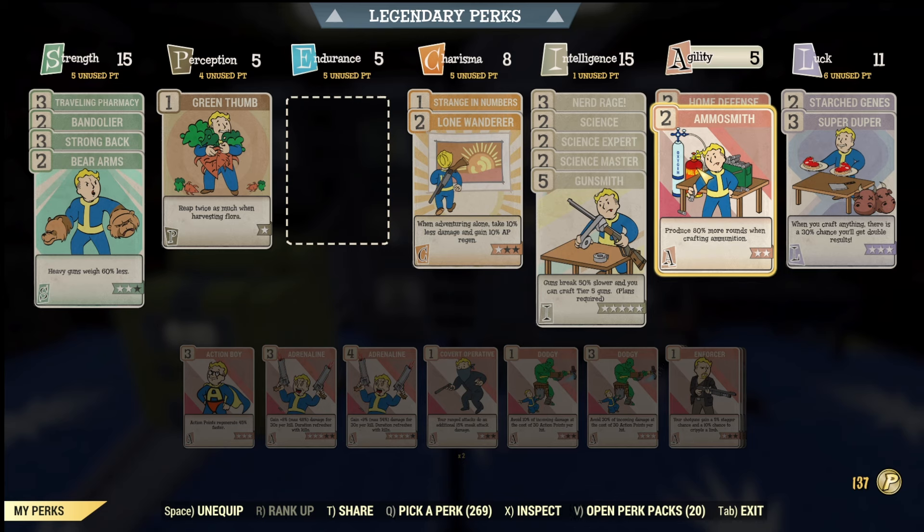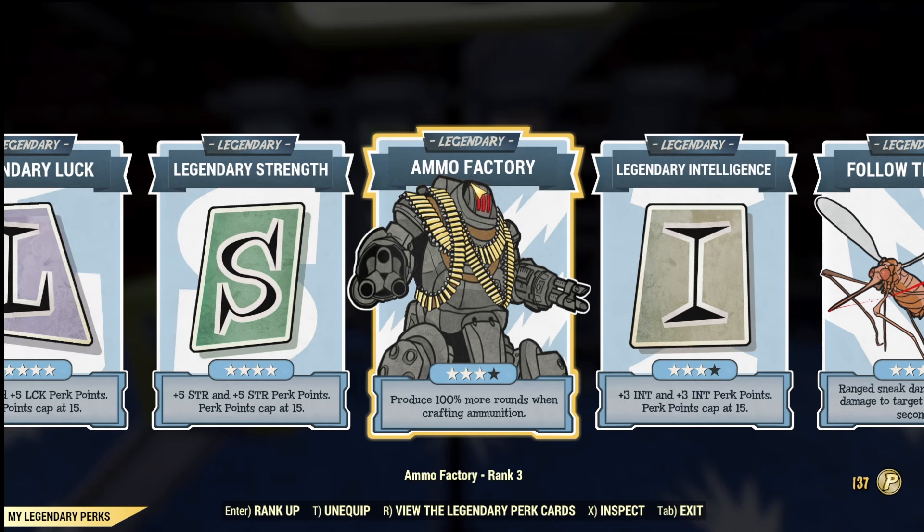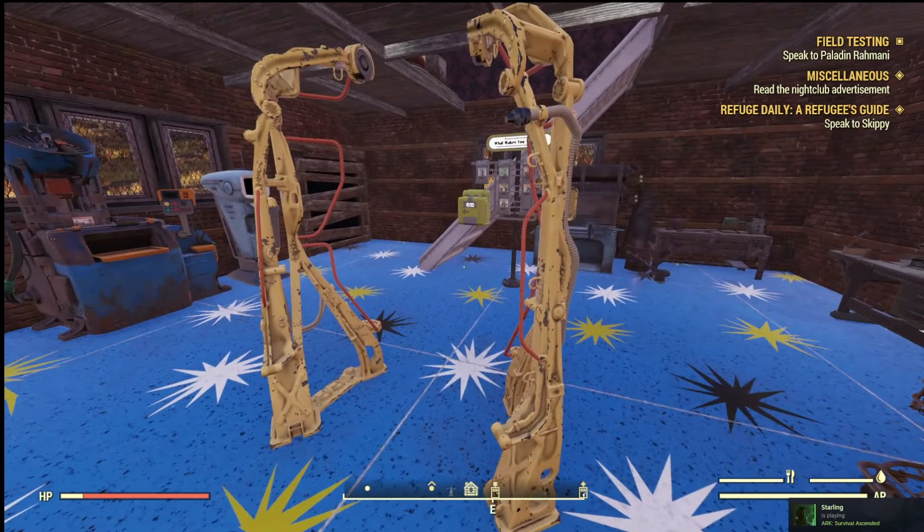The final one I want to show is in the legendary perks section at the top — once you've unlocked this feature. You can unlock Ammo Factory. I have it at four stars, which produces 100% more rounds when crafting ammunition.